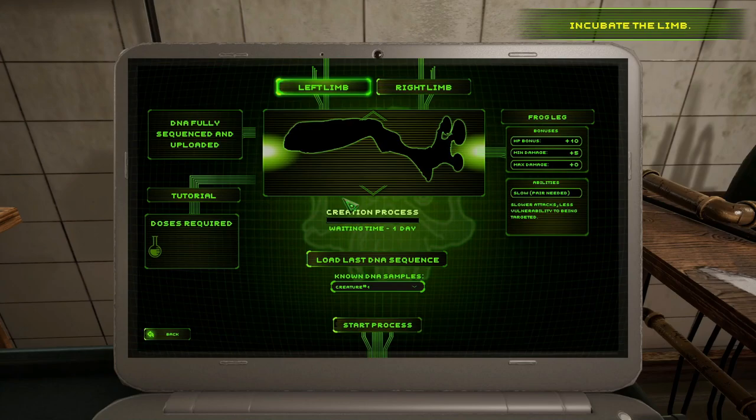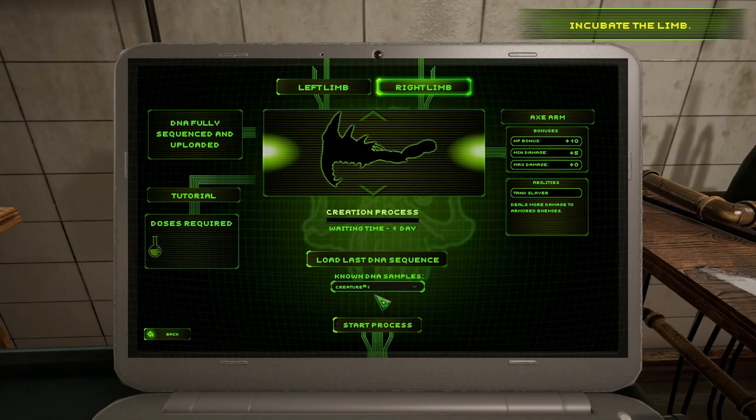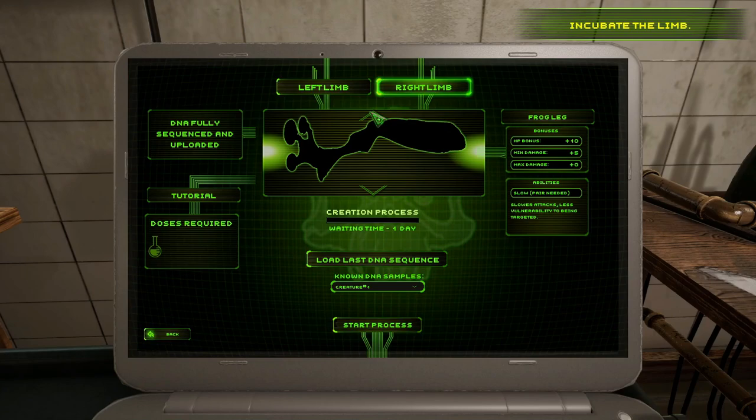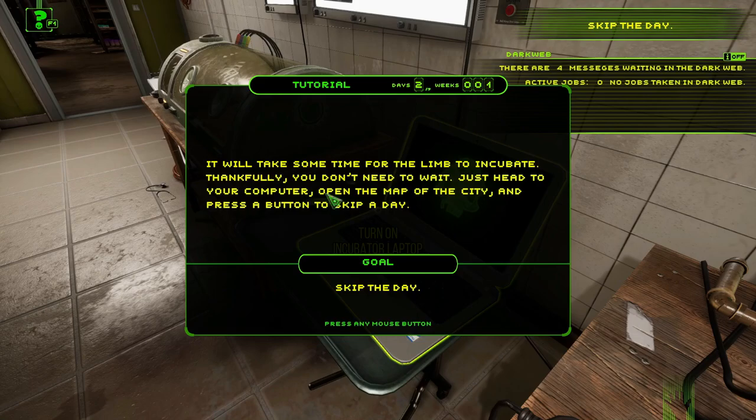I had the wrong arm selected — one I apparently can't make yet. I noticed arrows to scroll through limb options. There's an axe arm available and it's good to go. Start the process on the right limb. Done! It will take some time for the limb to incubate.